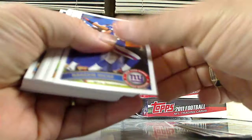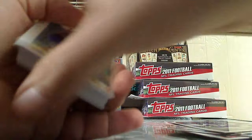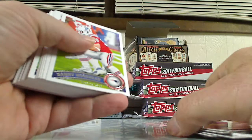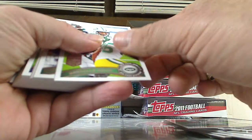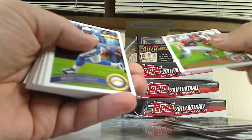Mike Wallace. We got Cundiff, Starks, Woodhead, Mike Williams, Grievous. Green Bay Packers, Lance Moore, Crabtree. Snelling, Shipley, Tolbert, Tolbert.